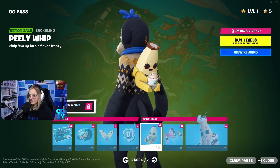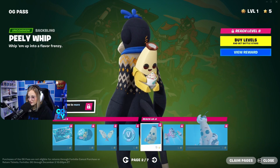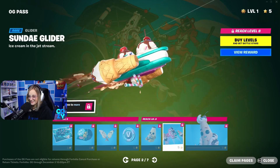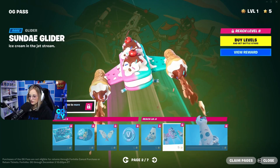V-Bucks, of course. He is flipping adorable — look at him with his ice cream. Oh, he's so cute. It's food! What else? That's fun! Ice cream sandwich glider. It's pretty quiet, too, which is nice.